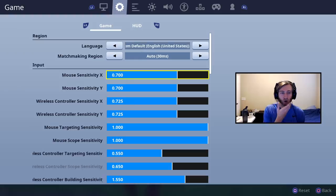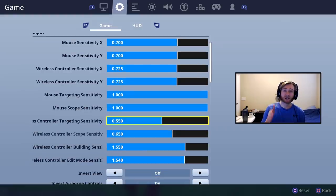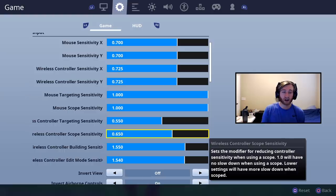I use the legacy settings, the old ones. I have my XY at 0.725. My wireless targeting — that's your ADS when you aim down sights — is 0.55. My scope sensitivity with a sniper or scoped AR is 0.65.